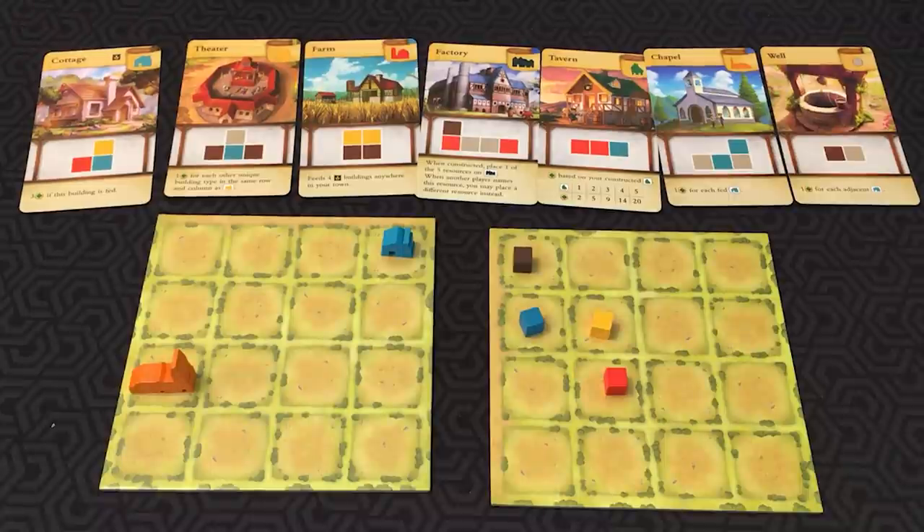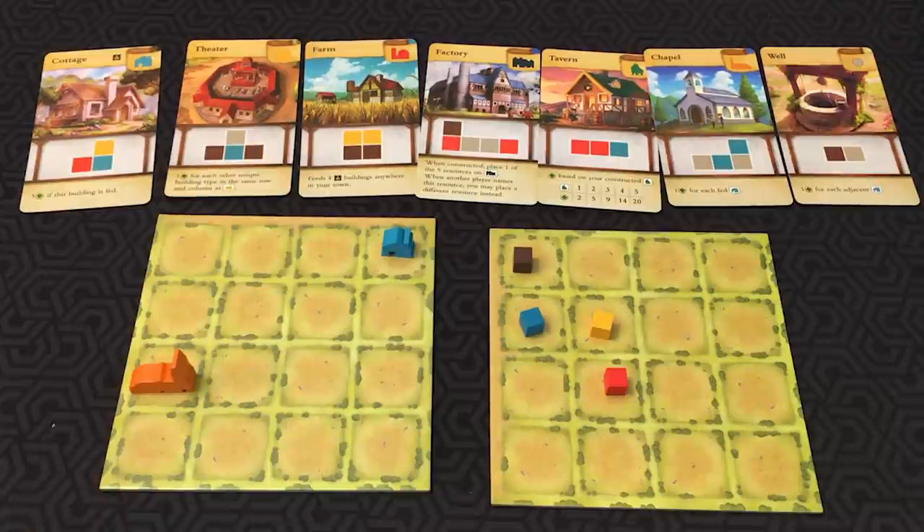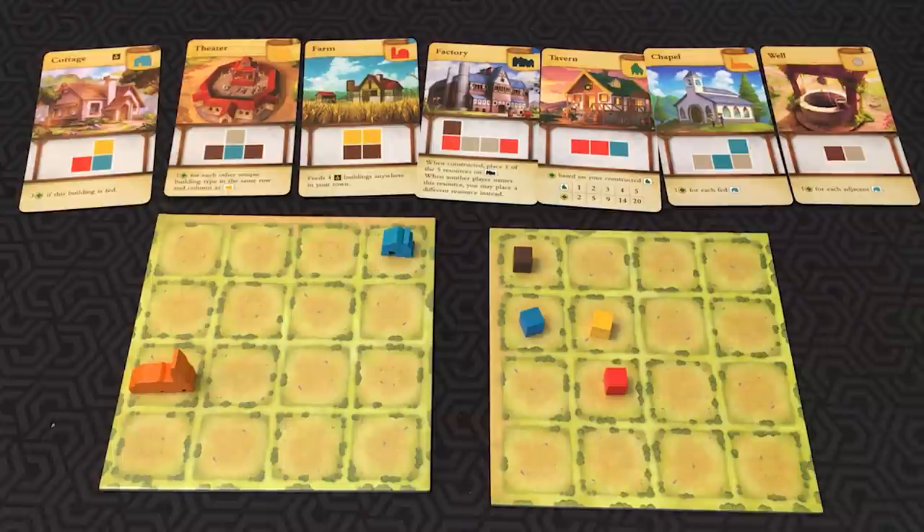You just keep doing this — each person takes a turn calling a color and placing down cubes until everyone can no longer play anything. When your town is filled with resources and you cannot construct any buildings, your town is done; you're out of the game and start calculating your score. You can no longer be the master builder. When the game is all done, you remove all remaining resource cubes. Each empty square is worth minus one point, and then you score based on the rules of the buildings.